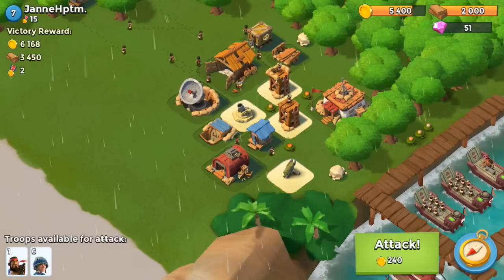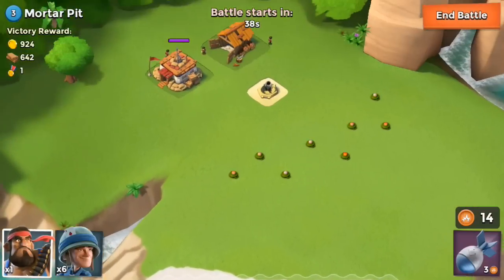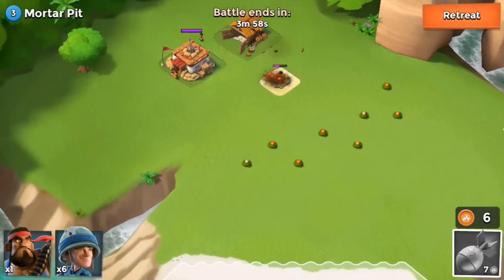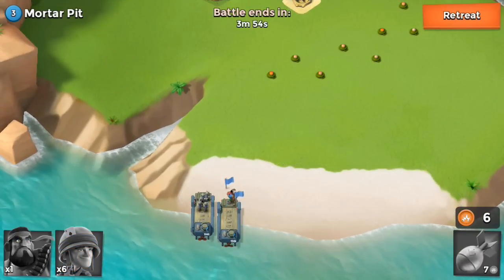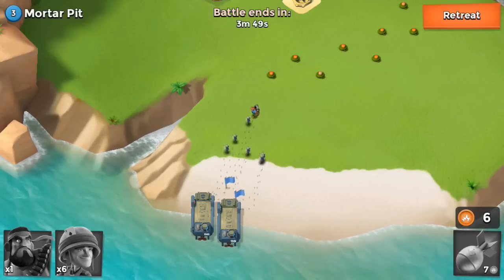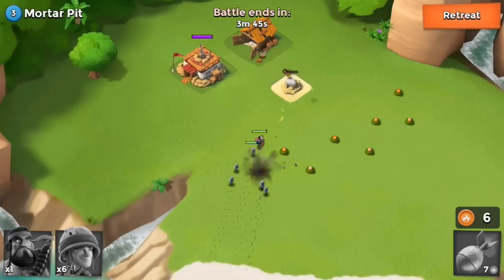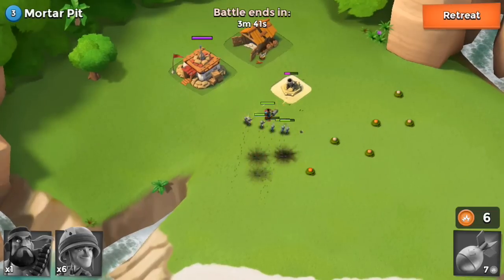That space is a real player base at level seven and I'm level four, so it would be way too strong for me to attack. Here again I dropped my Heavy first, then let my riflemen follow. A mine went off on the riflemen but they didn't die.